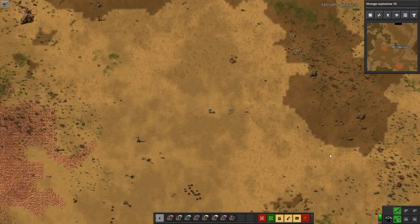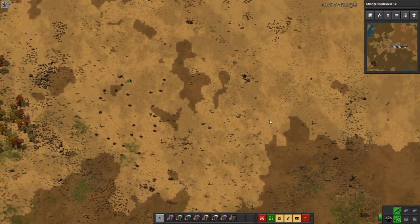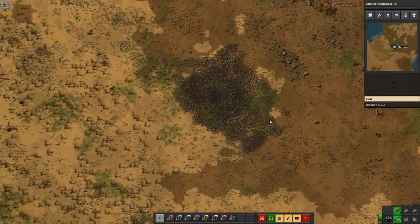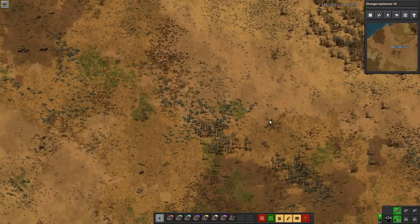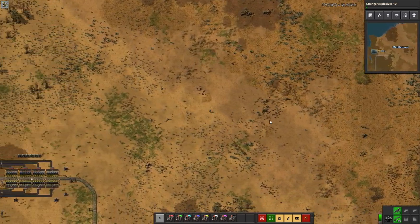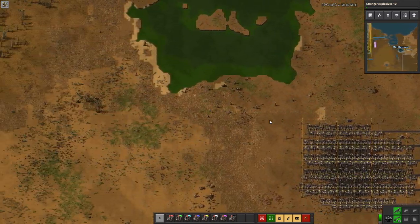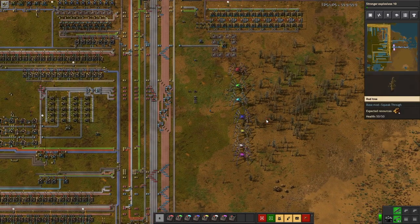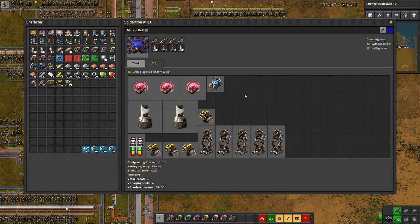I'm not really going to do much fighting myself — the VOD should be up by now if you missed the stream. That's what my Spidertrons are for. They're all kitted out exactly the same at this point, and we've still got loads of upgrading space. Also, here's a thing I did: just at the end of the bus I've got a setup which, when I put rocket control units in, makes Shield Mk3s and Battery Mk3s — slowly, but it does make them.